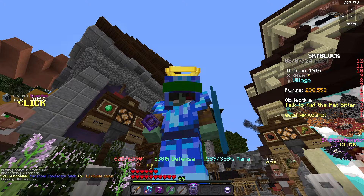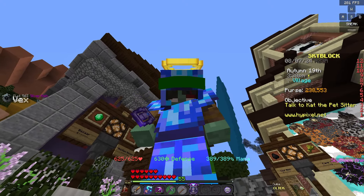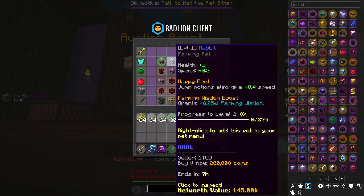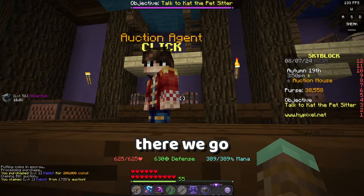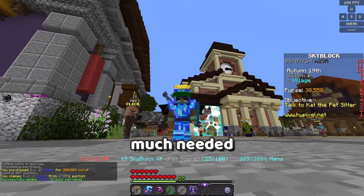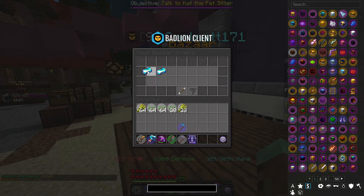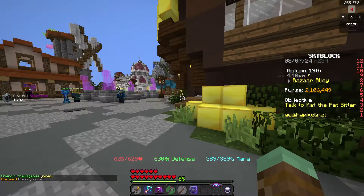Oh my god, look at my hand — look at how small it looks. The next thing that we need is a rapid pet. There we go. You might probably already know what we're gonna do for this episode. We already sold three of these earlier so we already made some money. I definitely needed that.